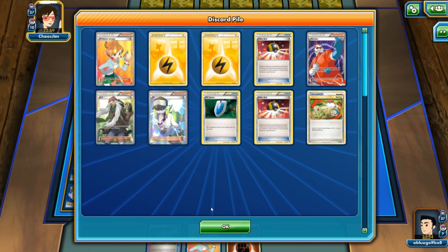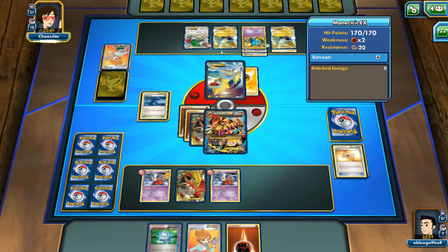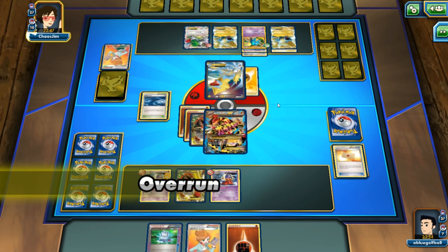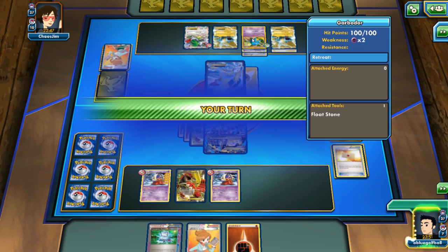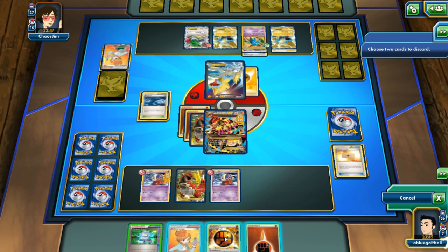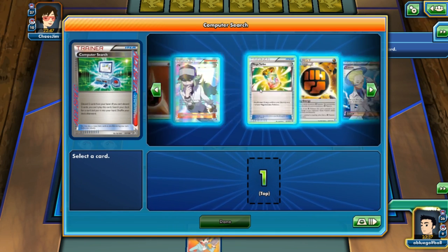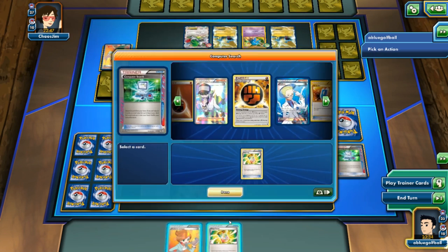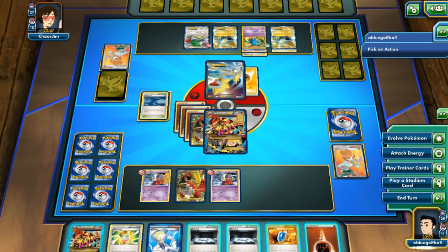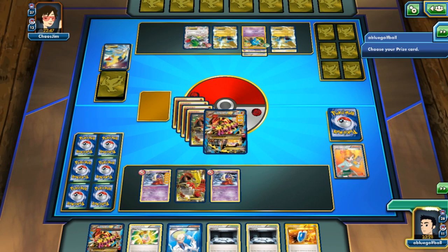My opponent plays Juniper, discarding two Lightning energies, going for the spirit link to Mega Evolve the Manectric EX on the bench — I think that's my opponent's plan. Using Mega Turbo here, then playing Juniper, and we're able to pull it off: Gaia Volcano hitting for 400 damage, knocking out the Mega Manectric. We get another Jynx here, so we really need to get rid of this Garbodor.